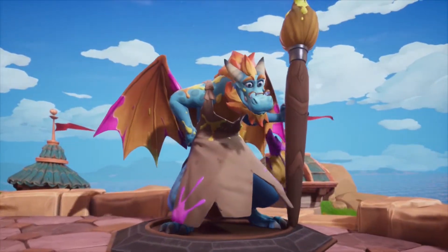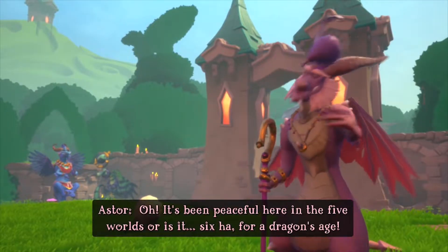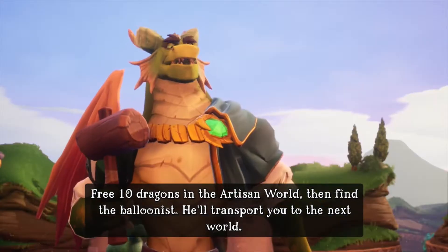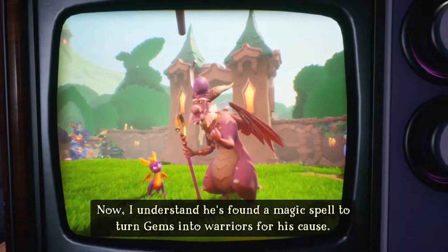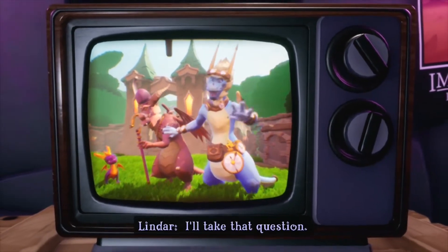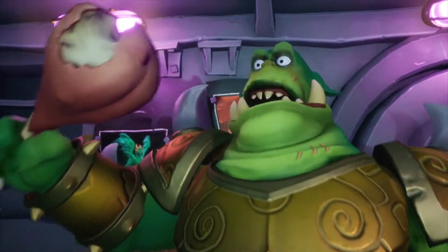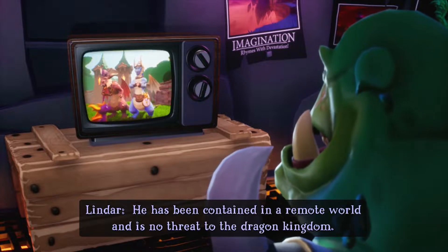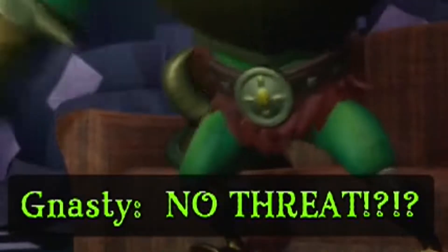First off, we've got subtitles across all three games in the cutscenes, and that's pretty cool. In Spyro 1 in particular, you can also see the subtitles when you free the dragons. They're awesome — they're stylized, they're different colors depending on the dragons and the characters who are talking. And I like that they're having fun with the punctuation and the subtitles in general, because look at Nasty Nork and him yelling, with all those exclamation marks.